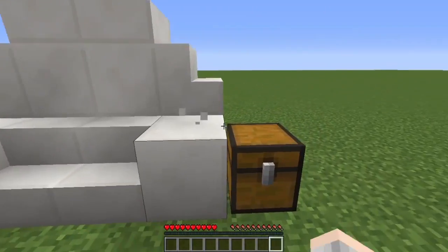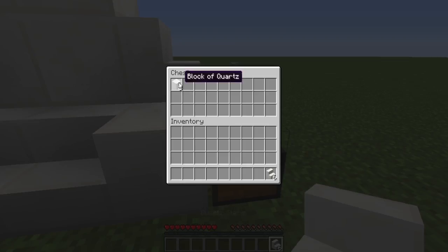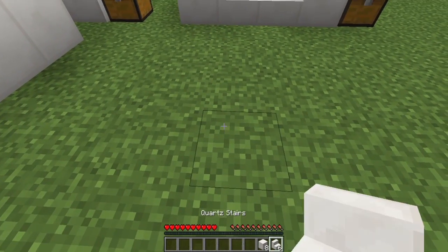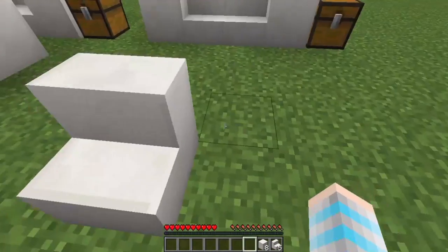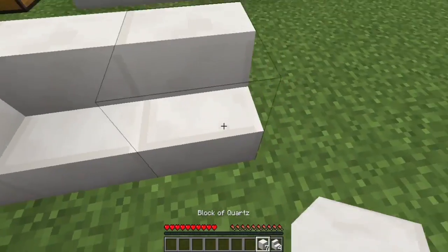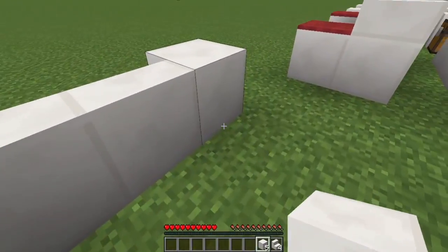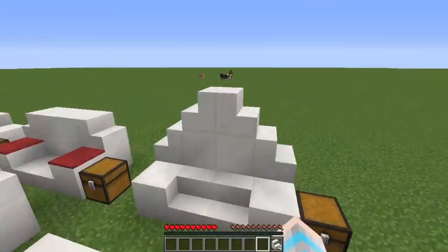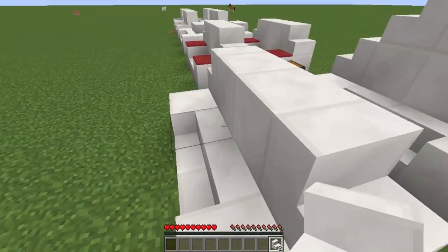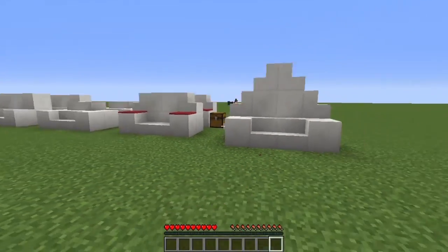The last sofa — you're gonna need six quartz stairs and eight blocks of quartz. You're first gonna take your two quartz stairs and put them side by side, then put the blocks of quartz and build like this. Then you're gonna take your next four stairs and just put them into like a pyramid shape, so then you get this sofa.